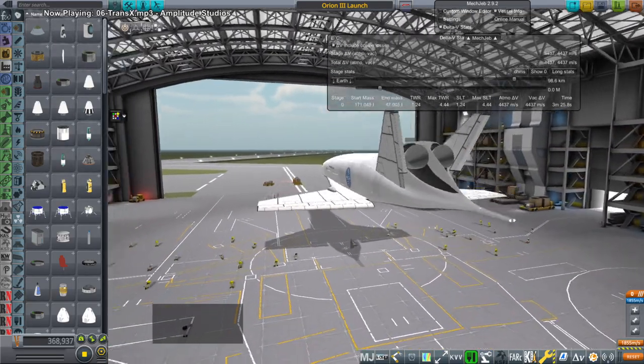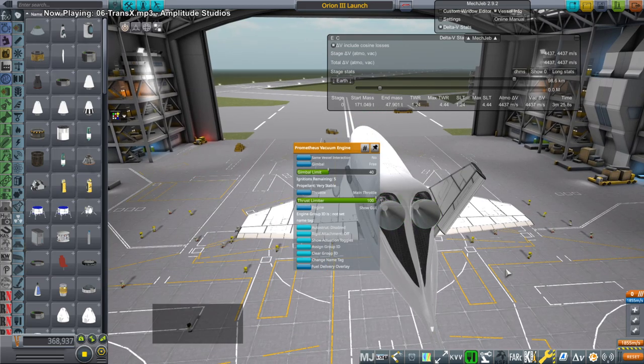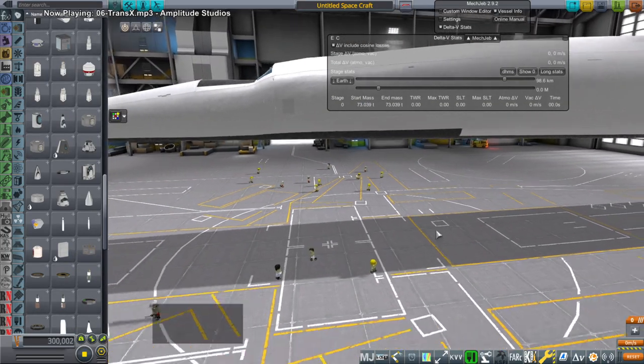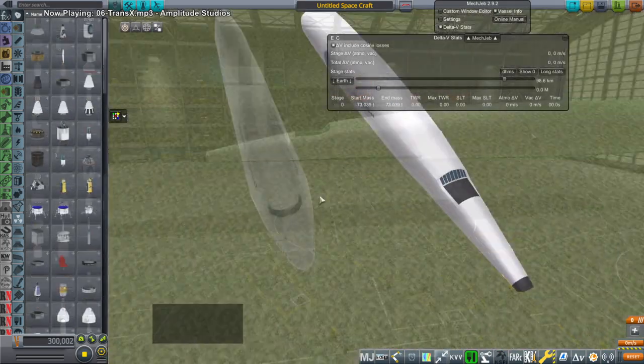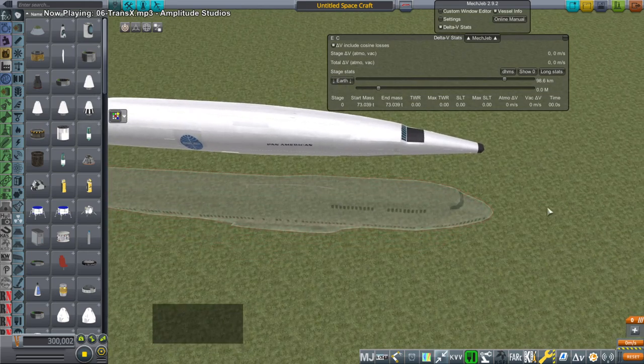I haven't made the wings yet, still working on that. And in comparison to the one in 2001: A Space Odyssey, there are differences. For instance, I'm using Prometheus vacuum engines — those are real engines, methane and oxygen engines. And we've got the vertical stabilizers, and I've also put heat shielding on the bottom.